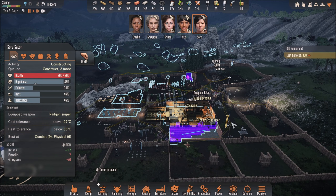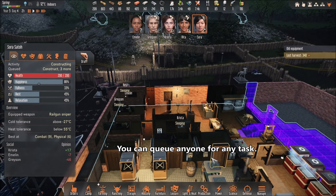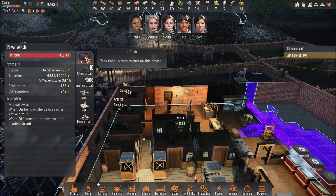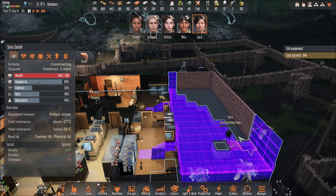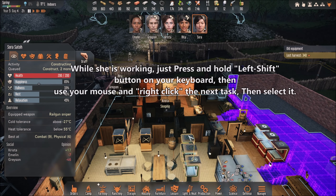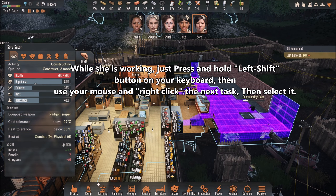You can do this for pretty much anything you want them to do. For example, let's say you want to turn this back on — so you're gonna tell Sora, after she's done building, press and hold the left Shift button on your keyboard, right-click this guy, and left-click 'handle power switch'. Right after she's done building she's gonna come back and turn on the power switch.